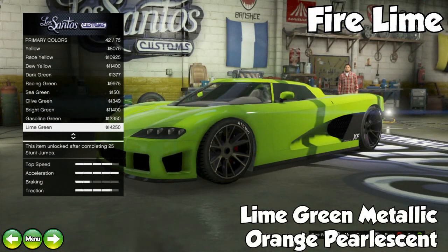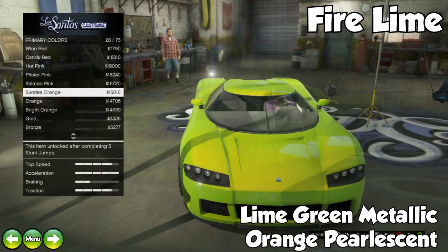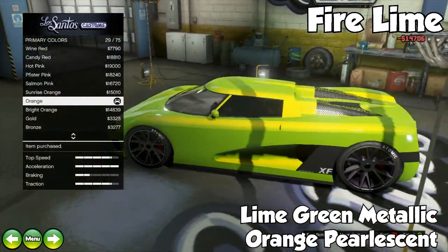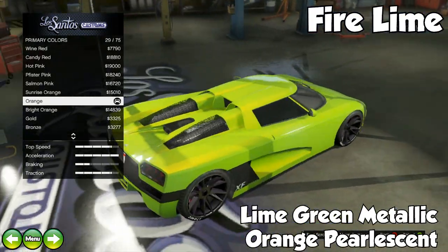The next one is called Fire Line, and this one consists of lime green metallic with an orange pearlescent. I kind of picture it as if you're mixing a lime and an orange together, because when you go out in the daylight, that's pretty much what it looks like.